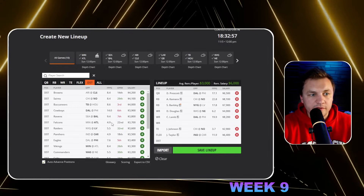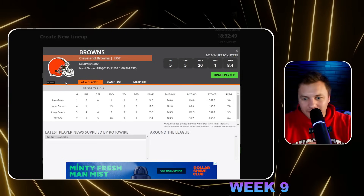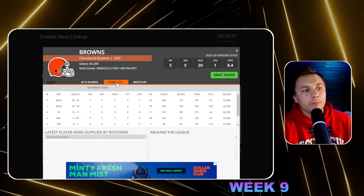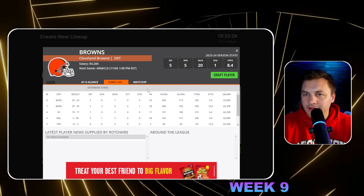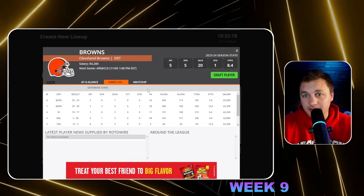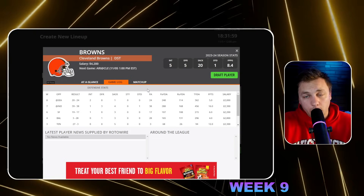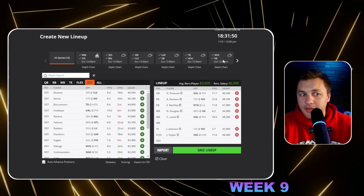At defense, there are two ends of the spectrum. Normally I never pay up at defense — pay the minimum price — and that's been part of how we've only missed cashing twice this season. But the Cleveland Browns defense going against Clayton Tune is really appealing. Tune was terrible in the preseason. Aiden O'Connell's first NFL start is what I'm expecting from Tune, maybe worse. The Browns defense is awesome, the Cardinals will be without their RB1 and Damian Williams, they're without Zach Ertz, and receiver Michael Wilson is questionable. This could be a dumpster fire.